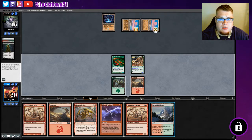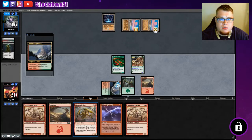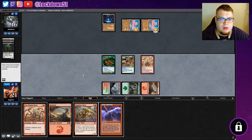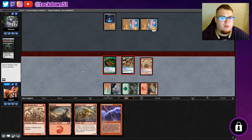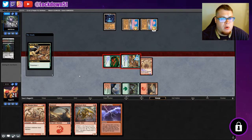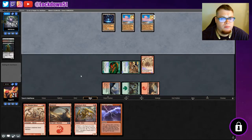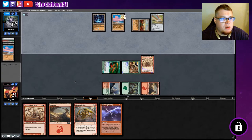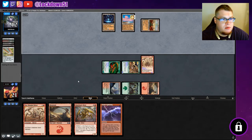Rugged Highlands — we'll play that out now. We'll go ahead and play the Two-Headed sliver to get more power on the board. Actually we should have played Blade Back — that would have provided more power. That's my mistake, we should have just played Blade Back. Oh well, we'll drop both of them next turn and then clean up this game with Chain Lightning or something. We got them on a two-turn clock.